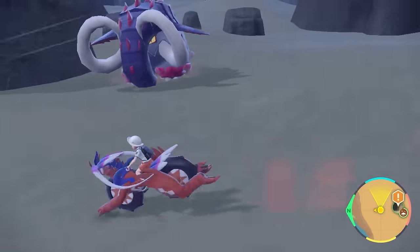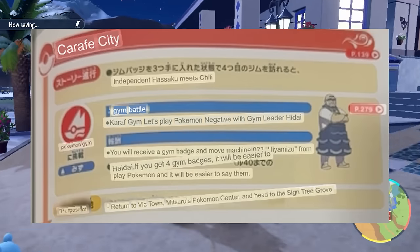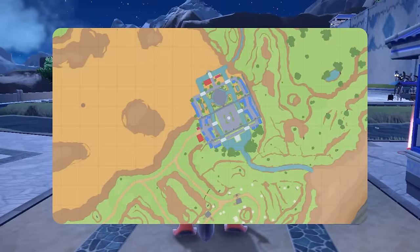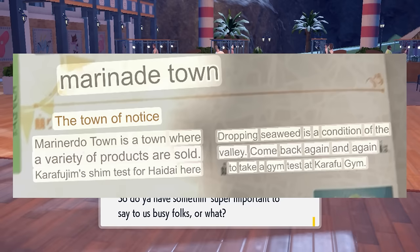I misread the guide, which happens a lot when it's written in a language you don't understand, and we actually aren't supposed to fight the Earthquake Titan yet. So after getting stomped we go right for Cascarrafa City, or 'Karafe City' as the guide calls it. Here we can get tools at Delibird Pouch, get the Big Root item for Caster Nuts — don't forget about Caster Nuts — as well as the Leftovers, before meeting Kofu who heads to Marinate Town.